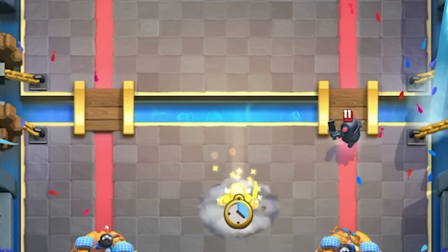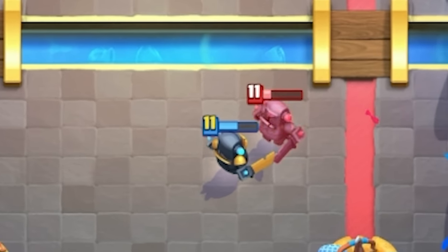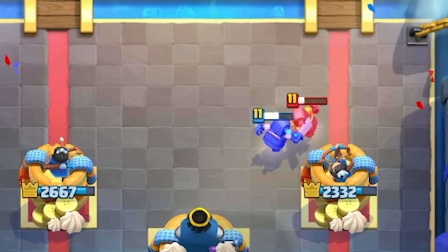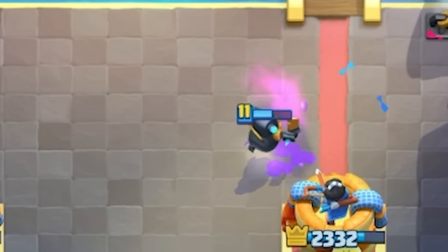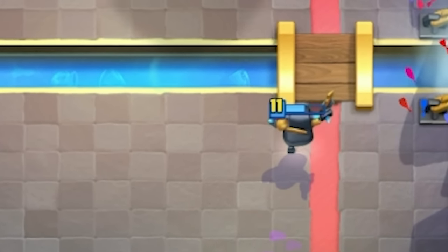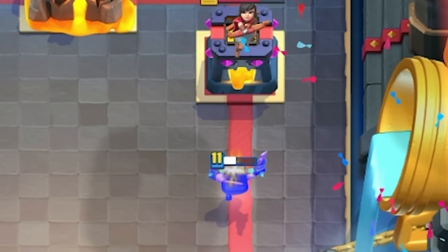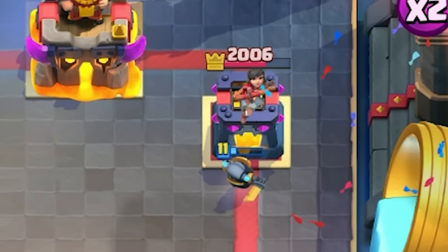I see so many people doing this incorrectly. If you drop your Mini P.E.K.K.A. in the middle of the map, it's just going to die against your opponent's Mini P.E.K.K.A. But if you drop it low enough, your opponent's Mini P.E.K.K.A. will only get one shot — your tower will help you out and your Mini P.E.K.K.A. will stay alive. When your Mini P.E.K.K.A. wins out with half HP, it's going to counter push and deal damage to your opponent's tower. Or they'll have to spend extra elixir to stop it, giving you a positive elixir trade and putting you in a better spot to win the game.